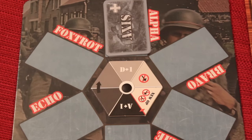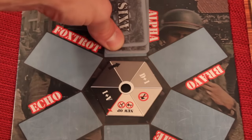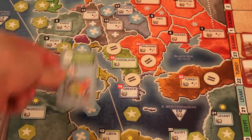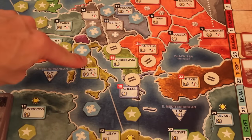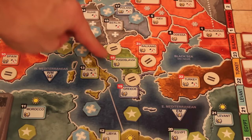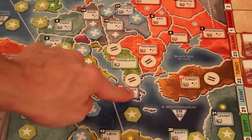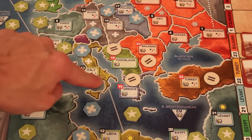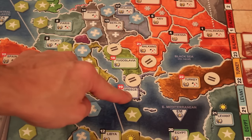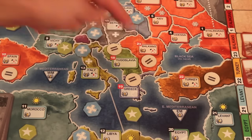That's how turns work. When you're ready to launch an operation, you declare where you're going — say, Yugoslavia — and first make sure you have supply. The Axis has supply out of three countries, so you must trace a path from a supply source through countries you own to the target. Yugoslavia is adjacent to a supply country, so you can attack it. You can't attack Greece directly unless going through water, and a water invasion always gives the defense a plus-four defense bonus.